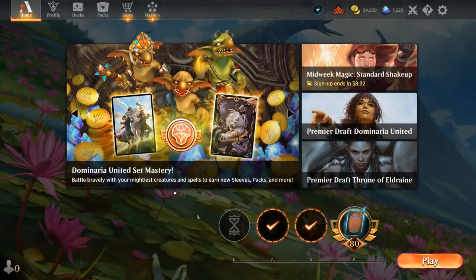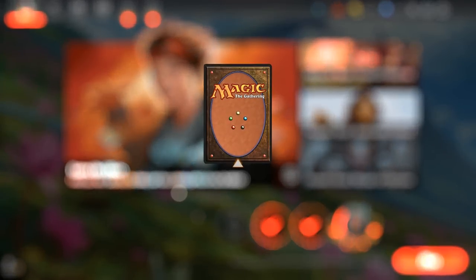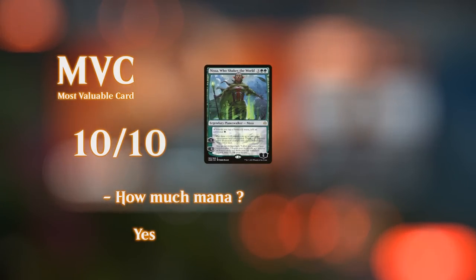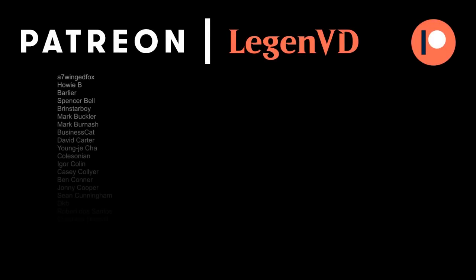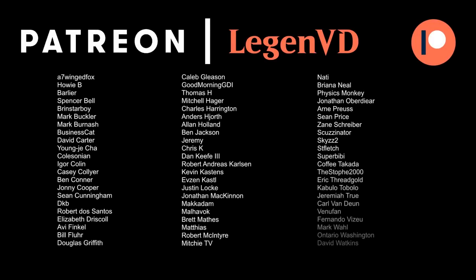That was a mono green Vorinclex — very powerful once it gets Vorinclex and its various +1/+1 counter engines online. It is a pretty one-dimensional deck that doesn't have much interaction, so it's not great at stopping whatever the opponent is doing if it doesn't get off to a quick start. Sweepers are pretty backbreaking when playing a mono green deck like this. That'll do it for today's gameplay — stay tuned for the next Praetor deck as we continue Praetor week. Thank you for watching, hope you enjoyed, and as always have a nice day. Thanks to all my patrons — you can become a patron today and decide the topic of future videos over at patreon.com/legendvd.